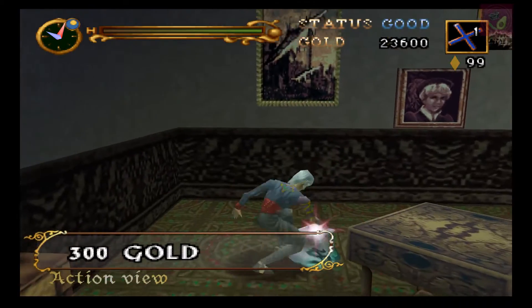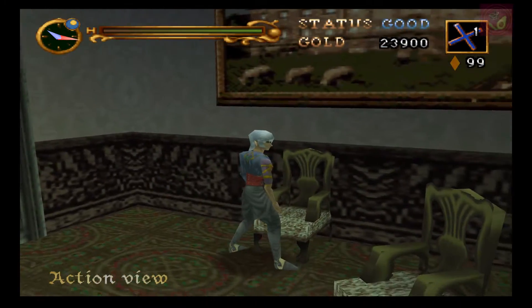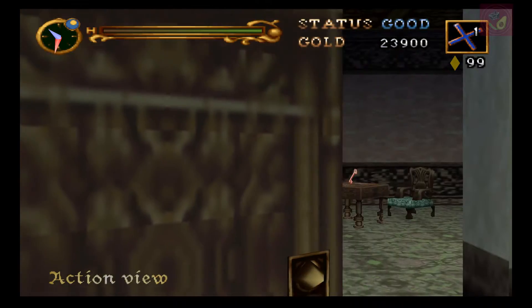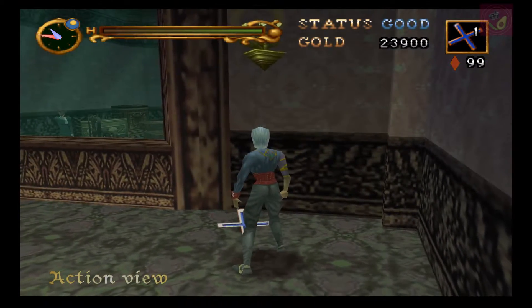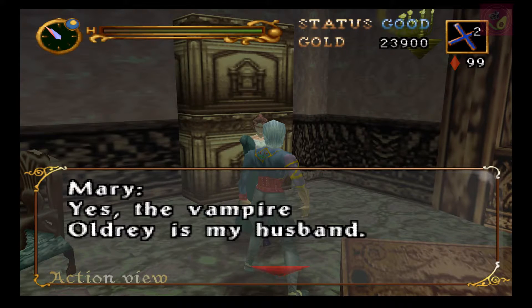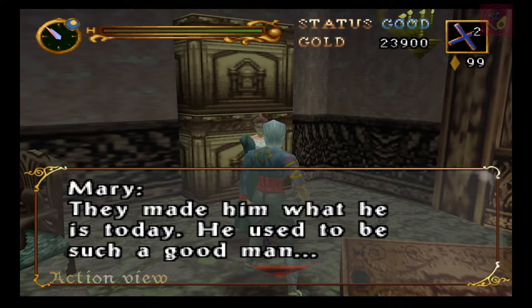Probé varios ajustes dentro de Project 64 para tratar de ejecutar el juego y reduje lo más que pude estos hipos, estos alentamientos dentro del anexo, nada más que desafortunadamente no pude erradicarlos. Verán todavía un par de alentamientos molestos en esta parte del juego. Esta es la única parte dentro de Castlevania Legacy of Darkness donde ocurre esto. Creo que también pasa cuando te encuentras con Vincent. No sé a qué se deba — no se ha encontrado explicación.